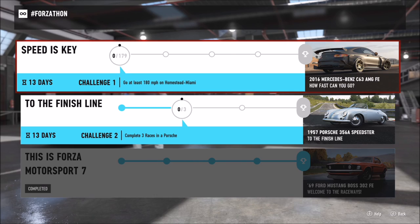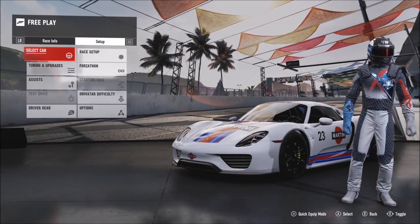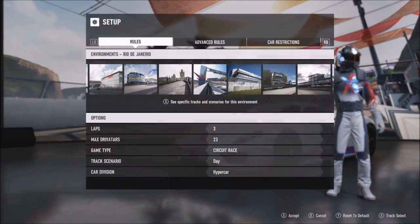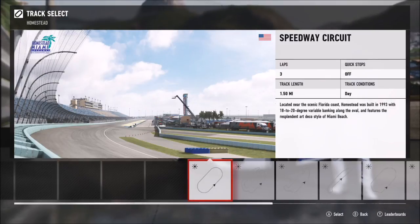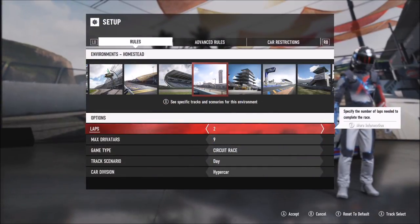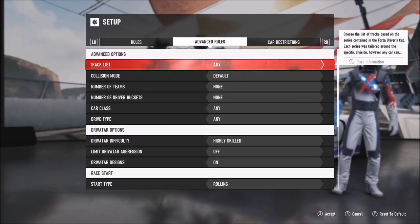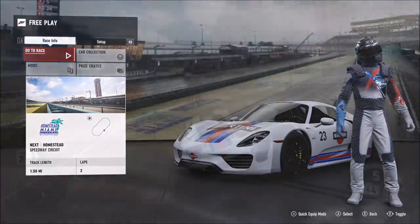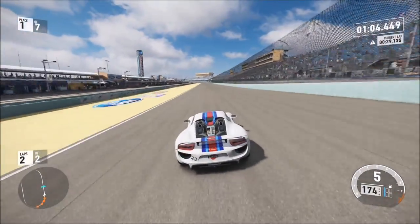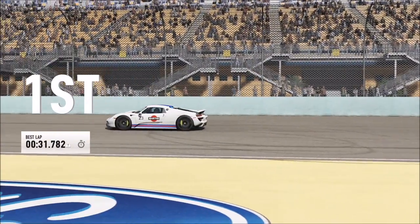The second challenge wants you to complete three races in a Porsche — another fairly easy one. As per usual, hop into free play just like the previous challenge. The quickest way I found was to go all the way left to the Homestead Miami Circuit, set it to two or three laps — I went with two — and set about six driver AIs. Then pick your Porsche; I went with my 918, but it's entirely down to yourself.